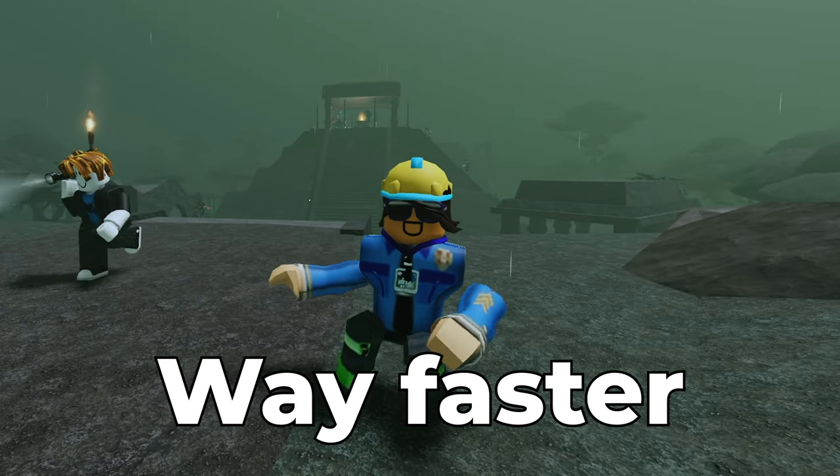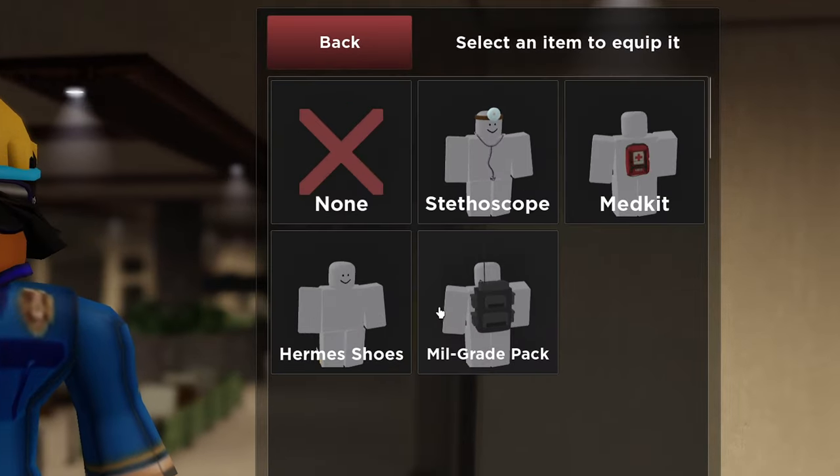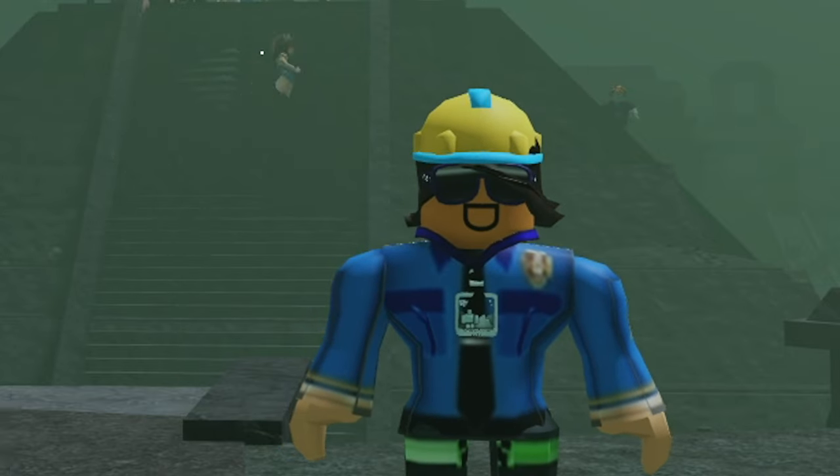Did you know that you could revive way faster in a raid this whole time? This is how. First, equip the stethoscope — this will help us revive 30% faster, and it does not end here.